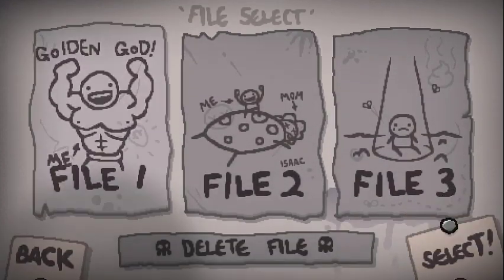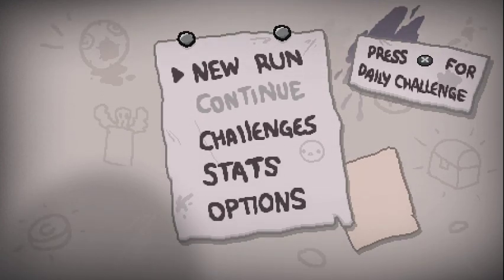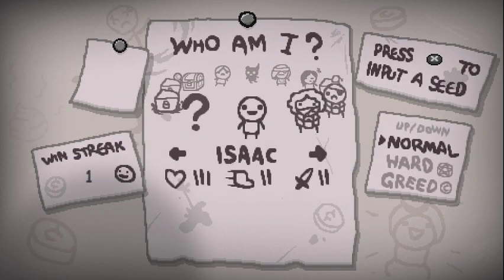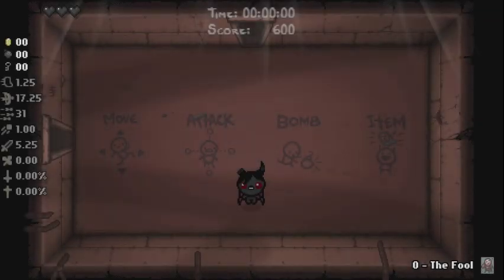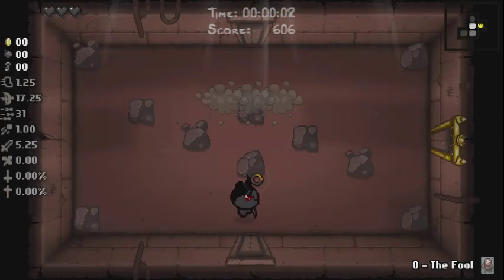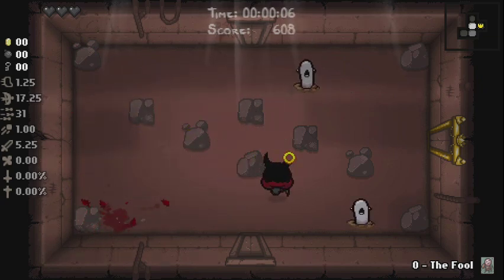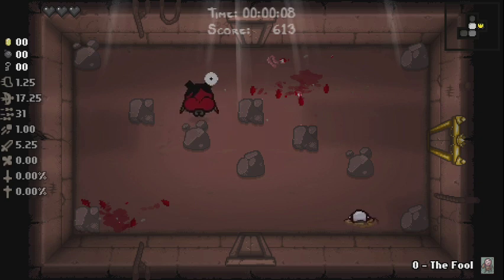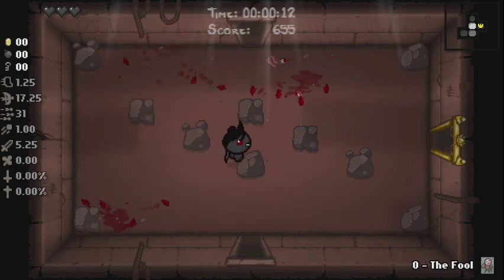Last run went really well, we did really really good. I'm gonna stick with Isaac — or should we change things up? Maybe go Azazel? Yeah, let's go Azazel, let's switch things up a little bit. So if you've never played Azazel before, he has flying to begin with and he has a small range brimstone which is his shot.